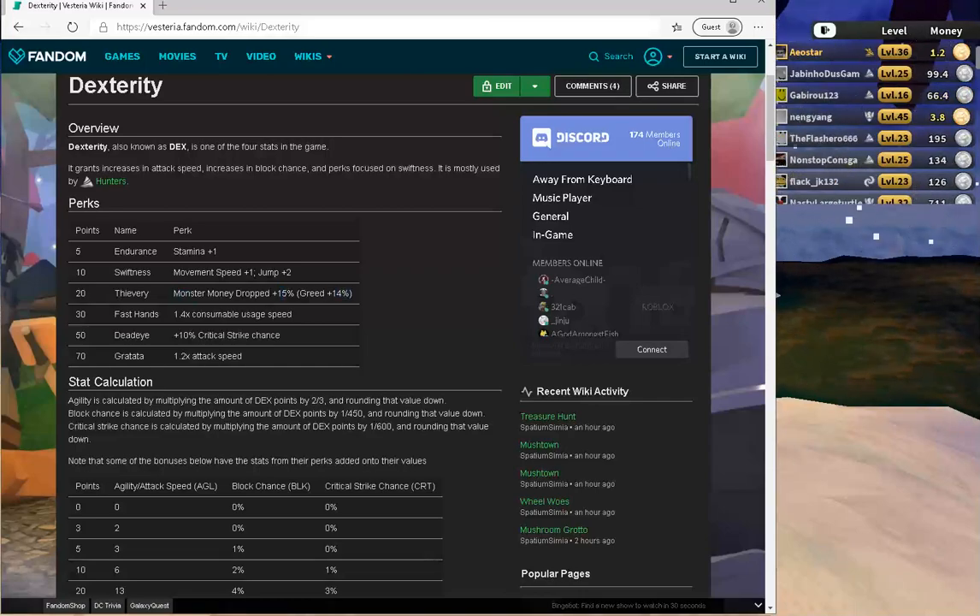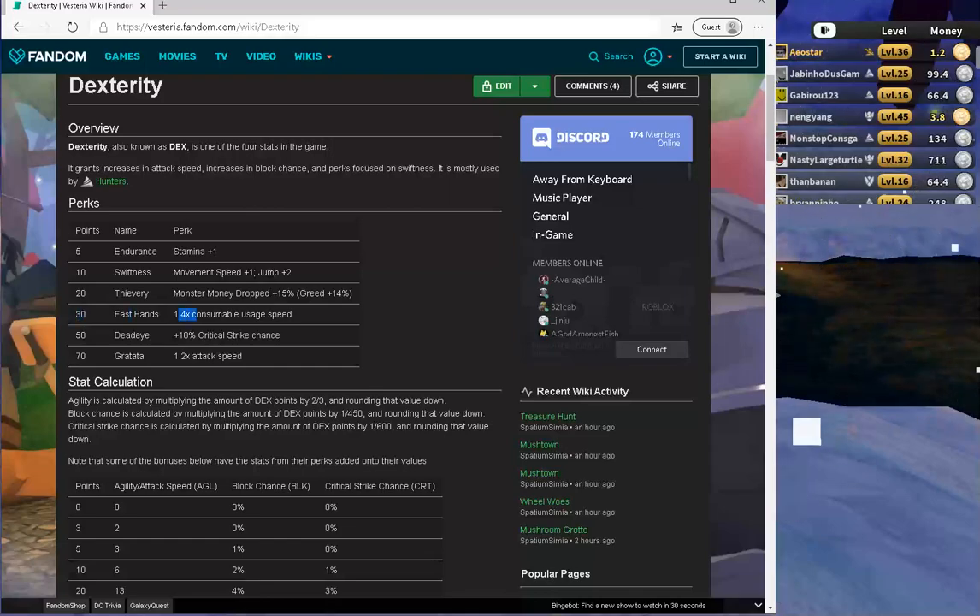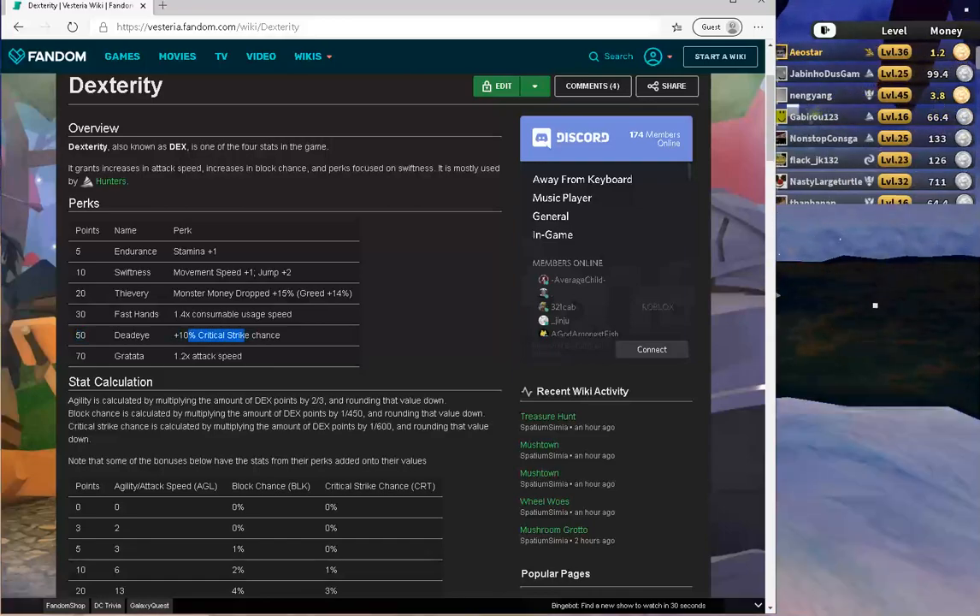It's also a 15% gold drop. The greed and the gold drop is a little bit weird. But at 30 points, Fast Hands — you consume items 1.4 times faster. That's really good. And at 50 points is where it actually matters — it gives you 10% crit chance. And at 70, you get 1.2 times faster attack speed, which is really nice.